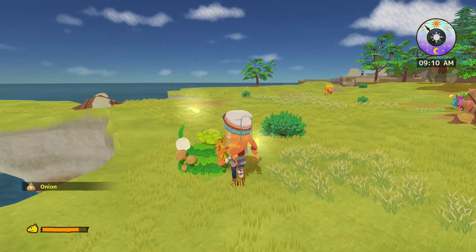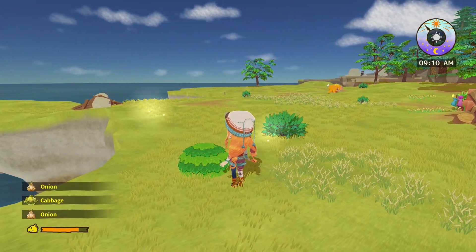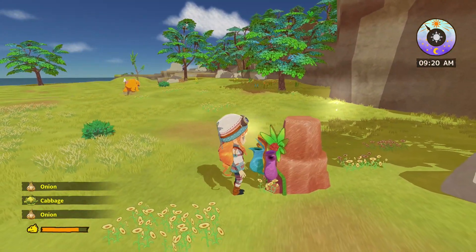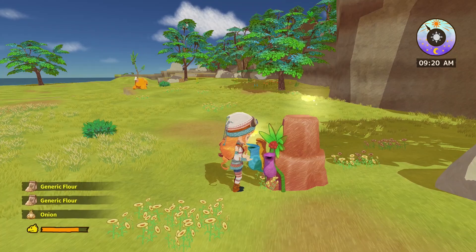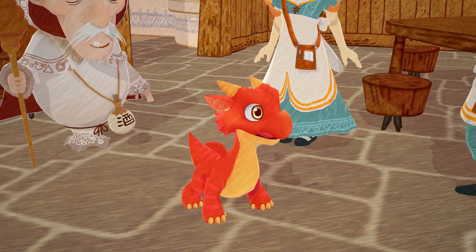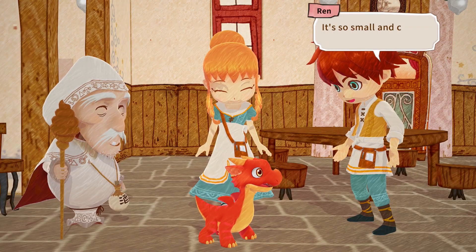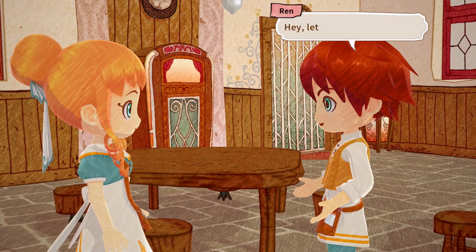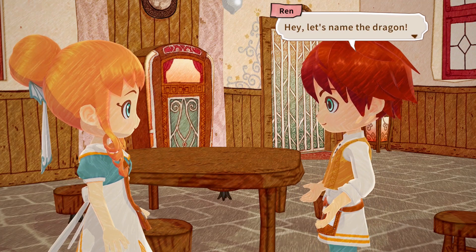Little Dragon's Café has so much charm. Everything from the characters themselves to the various monsters look adorable. This style runs throughout the entire game and really ties everything together — the world feels cohesive. The other thing that looks adorable is your little pet dragon. You even get to name it, and finding the right name for my little dragon took a little longer than I anticipated.